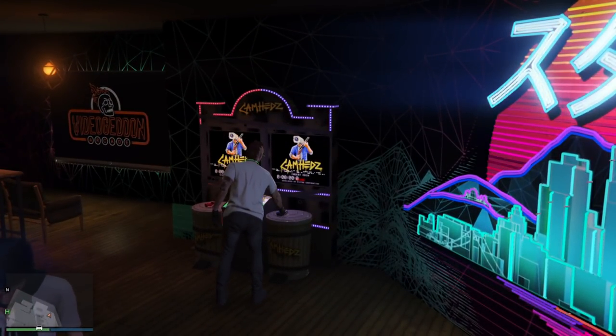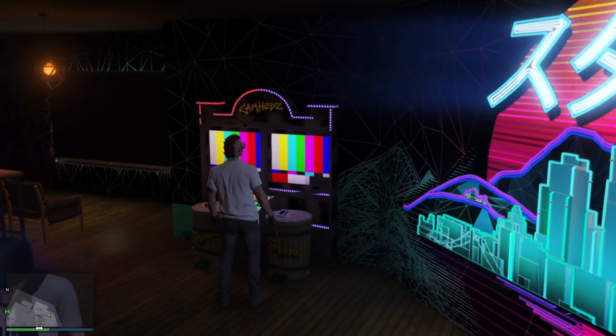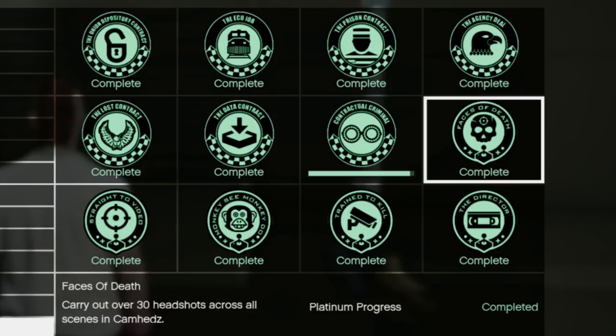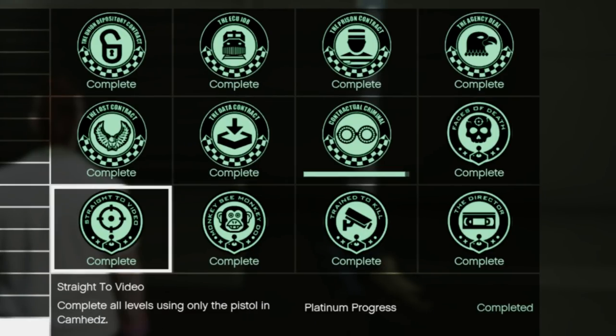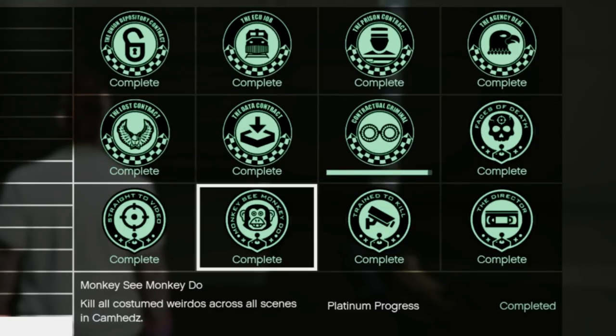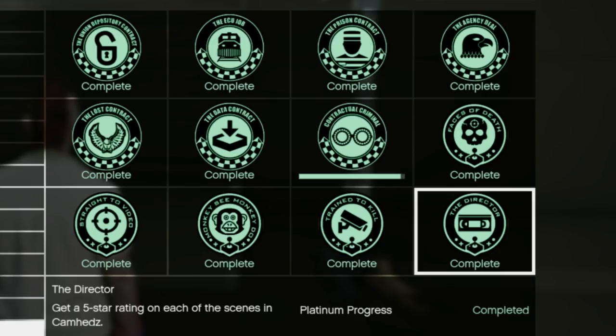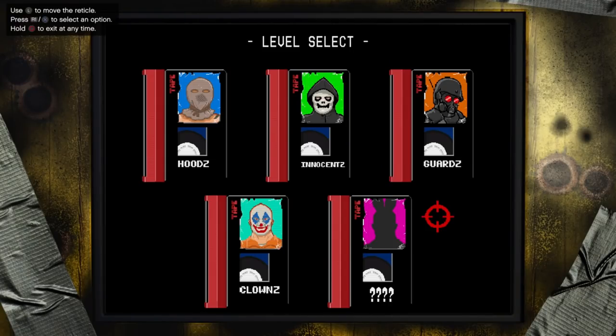Now there are a couple of tips and tricks to help out with this. Let's go over some of the awards. The first one is Faces of Death, which you have to carry out 30 headshots across all scenes. Straight to Video — complete all levels using only the pistol. Monkey See, Monkey Do — kill all costumed weirdos across all scenes in Cam Heads. Trained to Kill — get an average of 60% headshot accuracy. And then The Director — get a 5-star rating on each one of the scenes in Cam Heads.